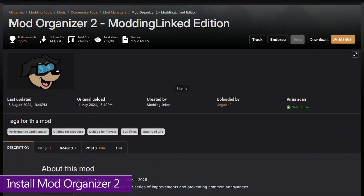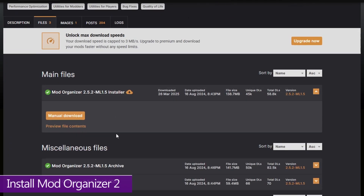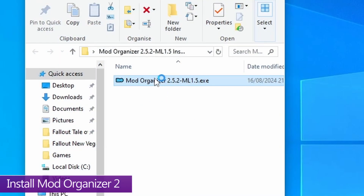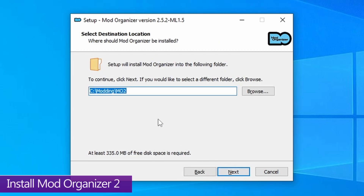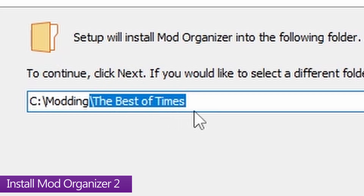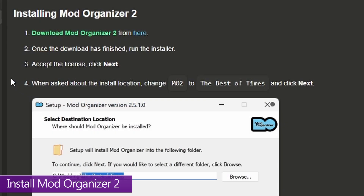Now move on to Mod Organizer 2, which you download from Nexus Mods — link in the description. Log in, go to the files tab, and grab the top entry for the most recent version. Unzip it, open the folder, and launch the EXE inside. Accept the agreement and press next. You can set a custom location for the modding folder if you want — it'll be about 18 gigs — but I recommend leaving it as is, just make sure it's on the same drive as your game installs. Before pressing next, change the name of the last MO2 folder to 'The Best of Times' — the official guide requires this exactly.